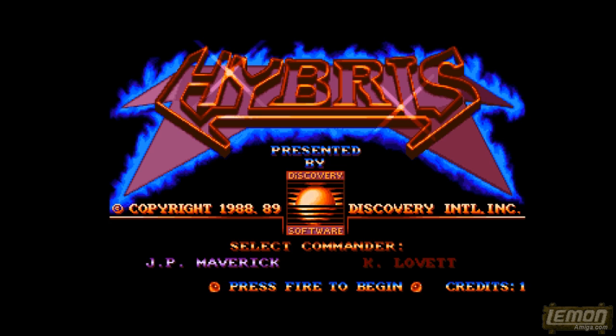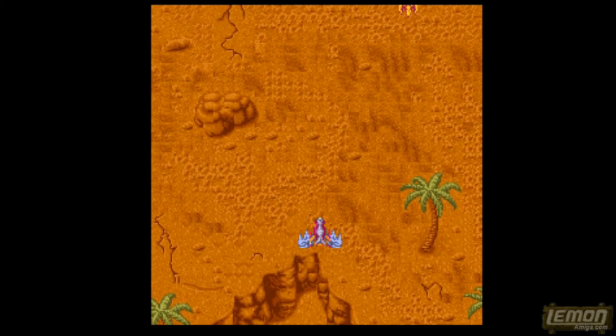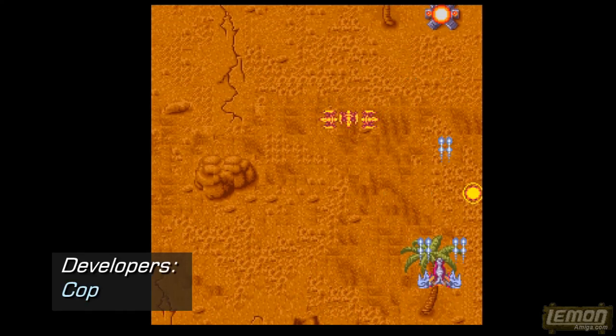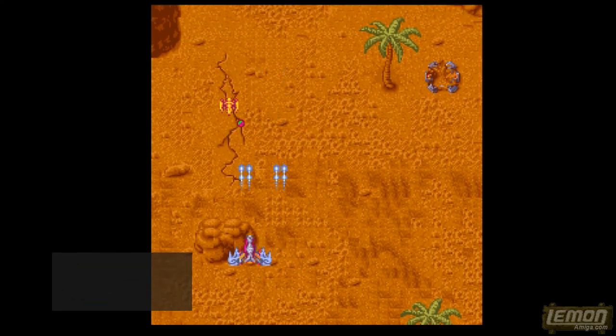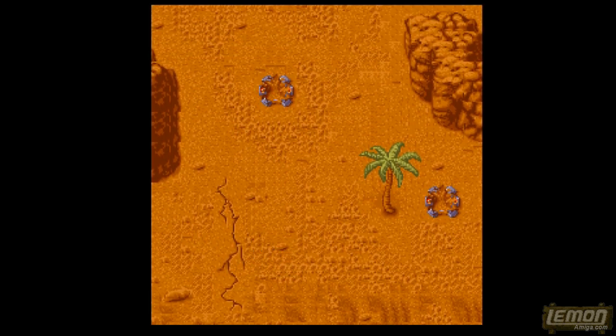Hi, welcome to another Lemon Amiga game guide and review. In this episode, we'll be taking a look at Hybris, developed by Colp.com and published by Discovery Software in time for Christmas 1988.